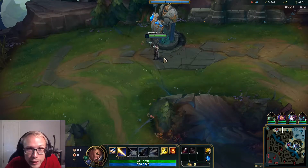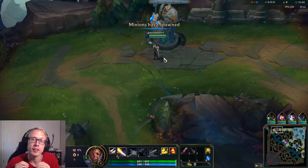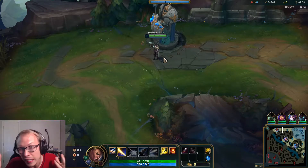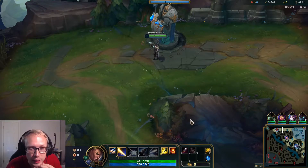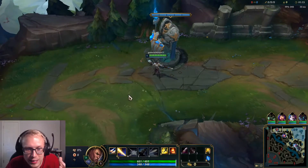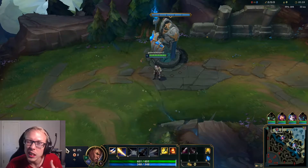Welcome back to another video. Today I decided I'm gonna play some Hullbreaker Lucian. Basically I'm just gonna AFK split push and be a tank as Lucian. The way we're running it is we'll probably go Kraken Slayer into Hullbreaker, and then we'll go AD items, but we have some runes that give us some tankiness.